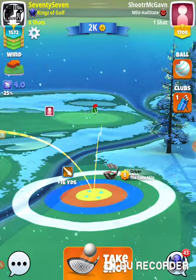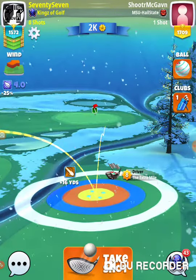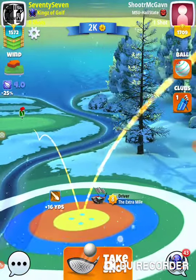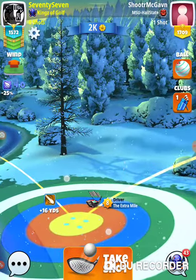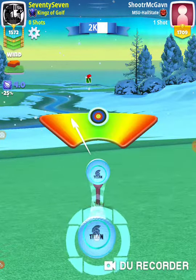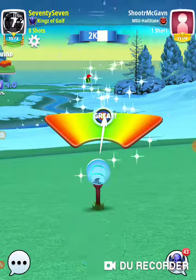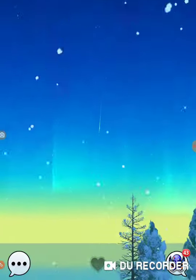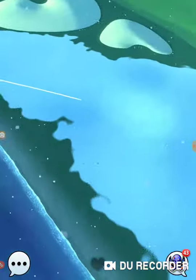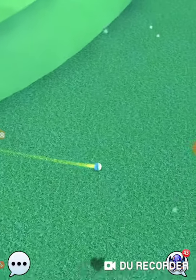Our goal is to not do any overpower — we want to give ourselves plenty of room. It's four wind, two rings. We're going to give it a little bit of curl, aimed a little to the right to compensate, and our goal was to roll right out and end up on the fairway.